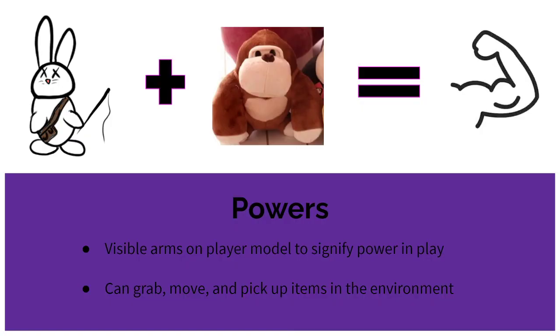Super Strength is the first power, found from a monkey doll. The player model will change and have large arms to signify increased strength. While the player has this power active, they can grab, push, or pick up items in the environment.